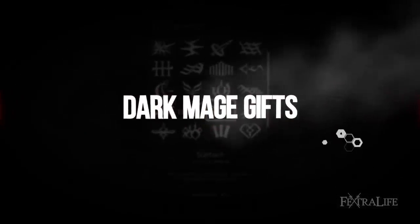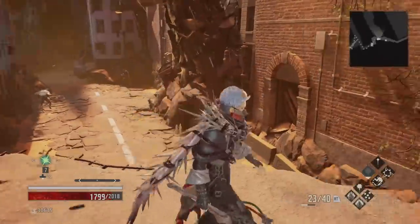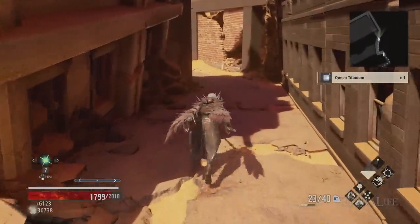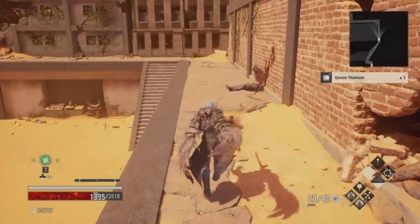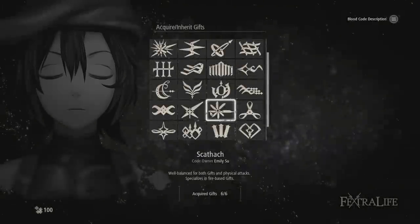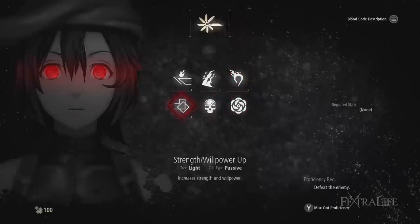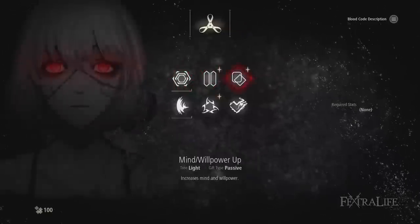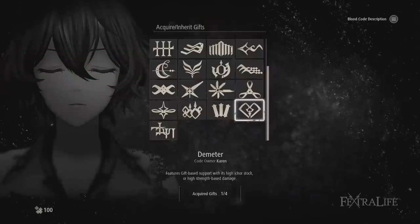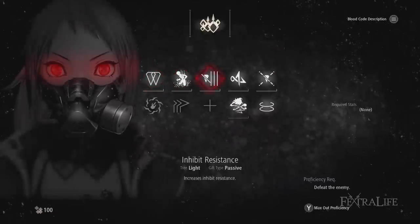Gifts play a vital part of any build, but even more so in a mage type. What gifts you use and what resistances your opponents have will determine exactly how effective you are in combat, so you should always be on the lookout for new blood codes that have gifts you can use. No other build type will be as excited to see a new blood code. Gifts initially can only be used with the blood code they are part of, but as you use them in combat you will master them, and then you can use them with any blood code. There are both passive and active gifts, and I'll cover which are good in both categories for a dark mage build. You can only have 4 passive gifts equipped at one time, and 8 active.